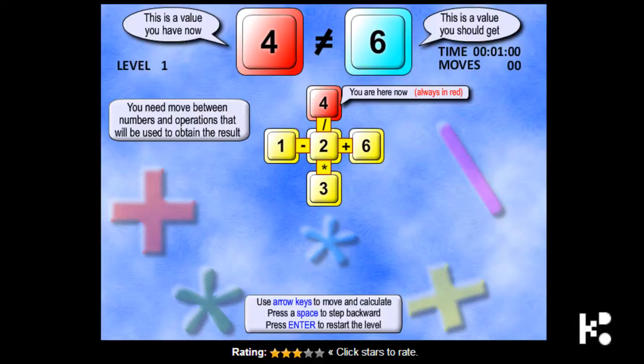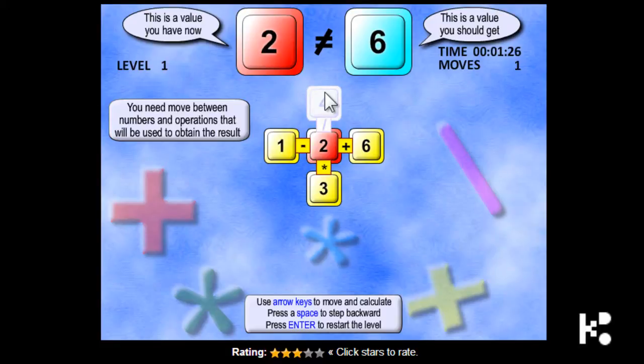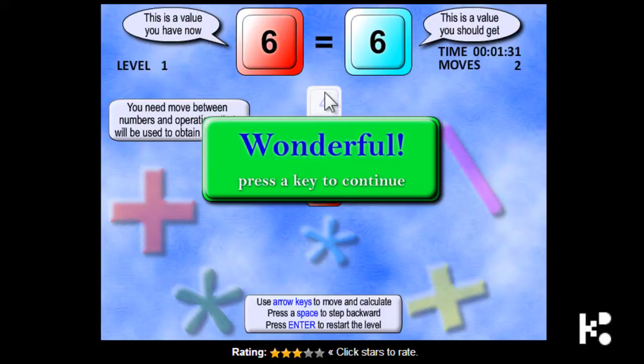On the screen you see 4 is not equal to 6. We are going to change the 4 to 6 by going through the root. Now at the top is 4. You are starting from this point and going to divide by 2, it becomes 2. It becomes 2, very easy. And times 3 becomes 6, very easy.